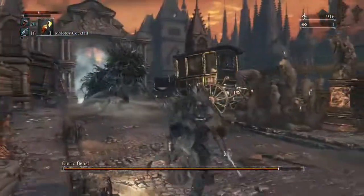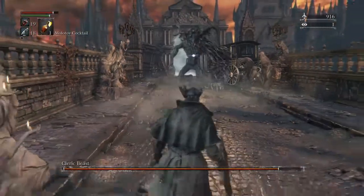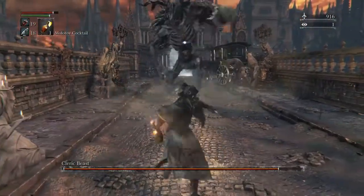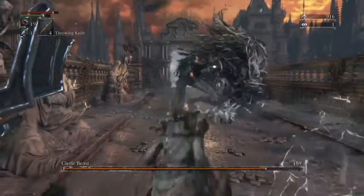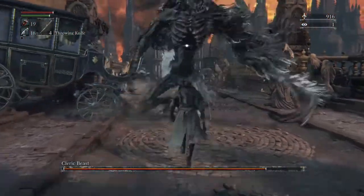Go from side to side on this bridge and use it to your advantage. You can throw things at him — I threw a couple of Molotovs at him and a couple of knives. There's a Molotov right there. So for the most part, you just want to keep your distance and see what his move sets are.